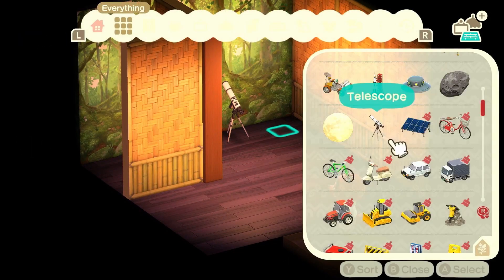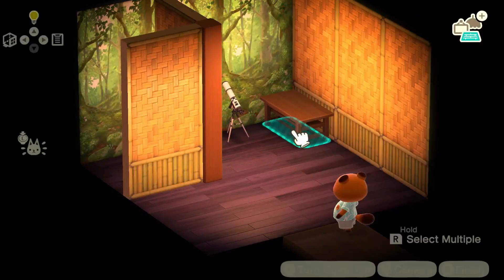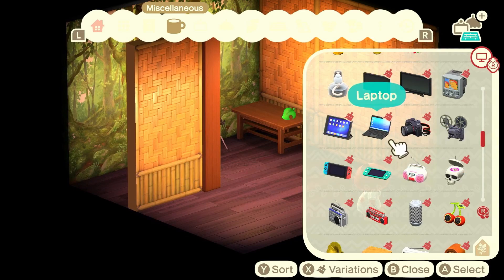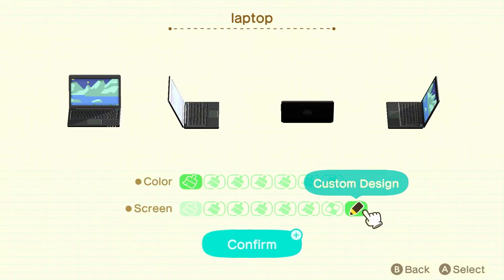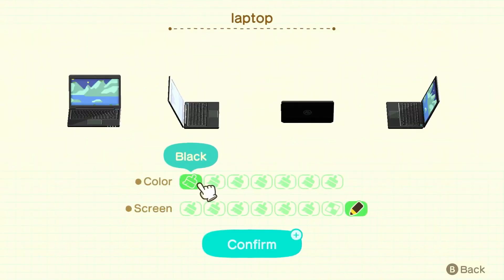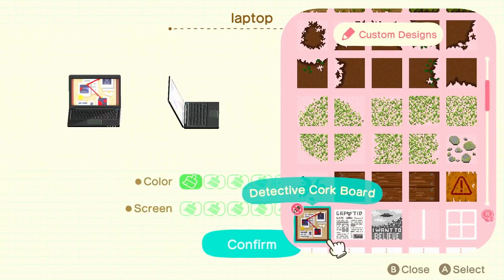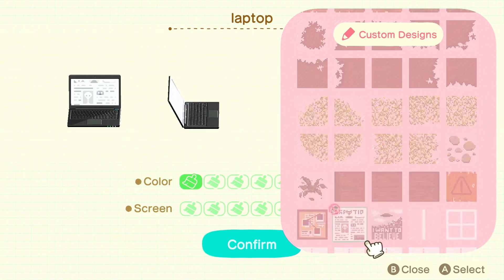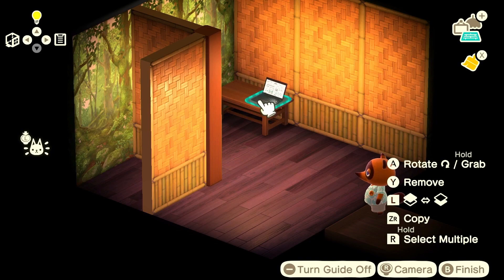I'm going to put a small table just in the right-hand corner — maybe a project table because that comes in dark wood. And then put a few miscellaneous things: I was thinking maybe a laptop. I've actually downloaded a few custom designs — I downloaded a detective cork board, cryptid news, and an I Want to Believe poster. So we're going to go with cryptid news on the laptop. It makes it look like he's either documenting findings or checking various alien-related news websites.